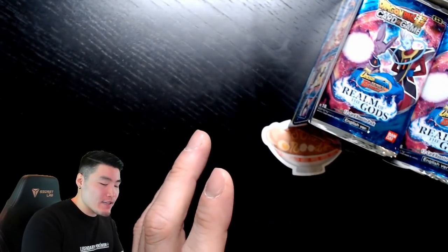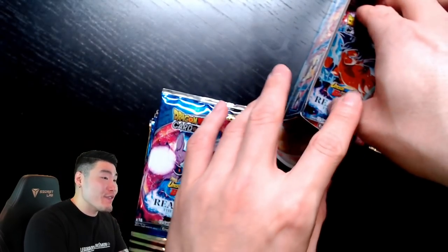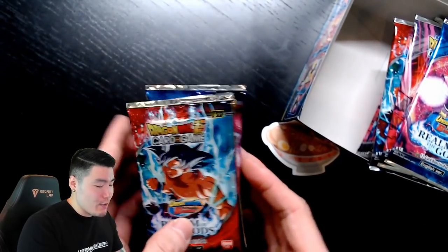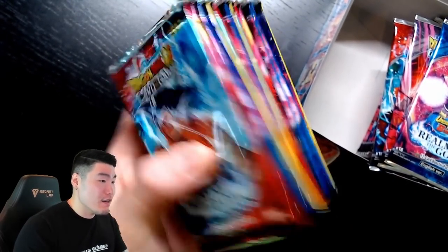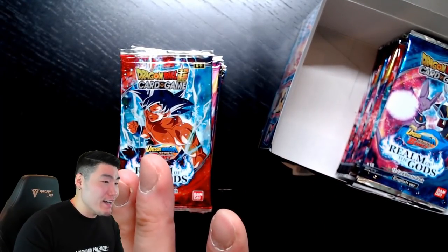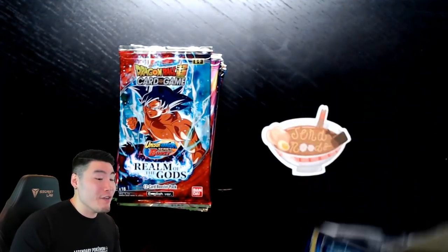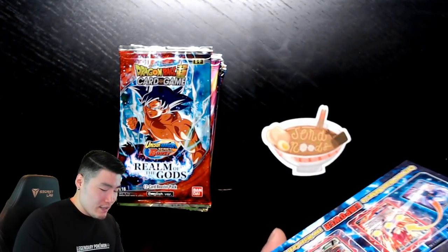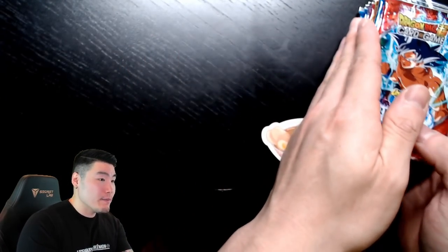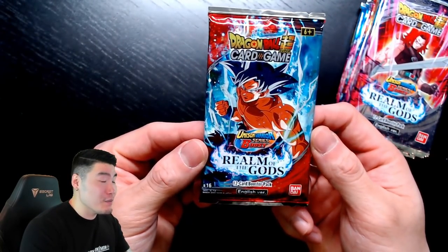I'm going to grab all the packs from the left side — I'm left-handed, so I usually prefer the left side. Those are the packs we'll be opening today. We might touch the right side later depending on how the luck goes. But the current plan is 12 packs. Let's get it — starting with the Ultra Instinct Goku pack first. I've been working on my pack opening skills. That one was actually pretty solid, but there will definitely be some variance in how good these rips are.